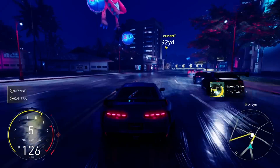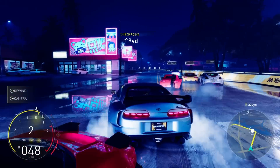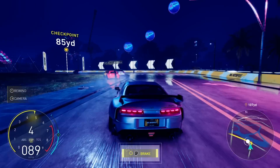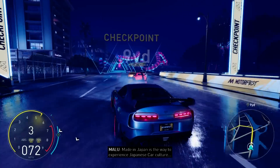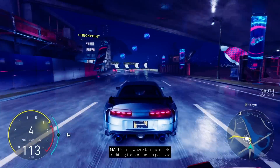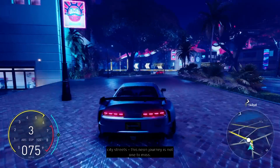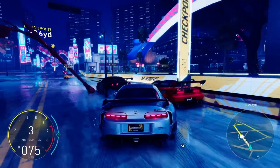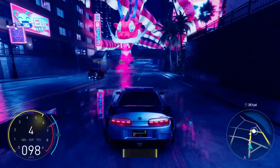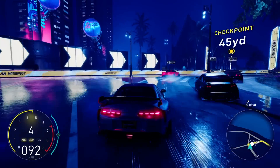Now, considering the Crew Motorfest is selling itself as an open-world racing game, it seems a bit strange that we — and by we I mean the people playing the demo — weren't actually allowed to try out the open-world aspect of the game at all, especially as the game is set on the beautiful island of Oahu, which is part of the Hawaiian archipelago. Instead, we were put straight into a playable introductory montage featuring multiple different vehicles to drive, and then given the chance to drive through a couple of races from the Made in Japan playlist.